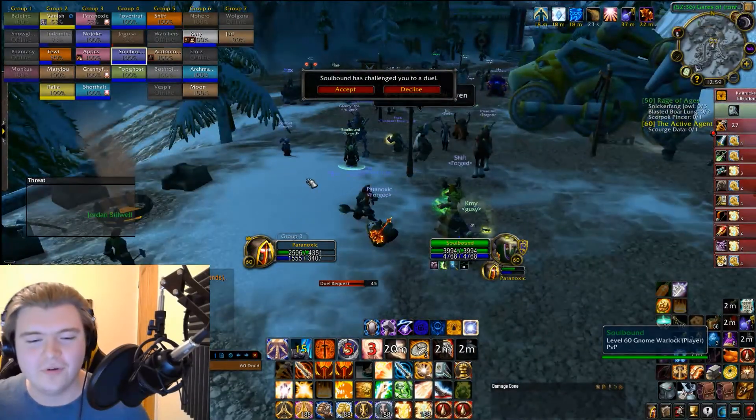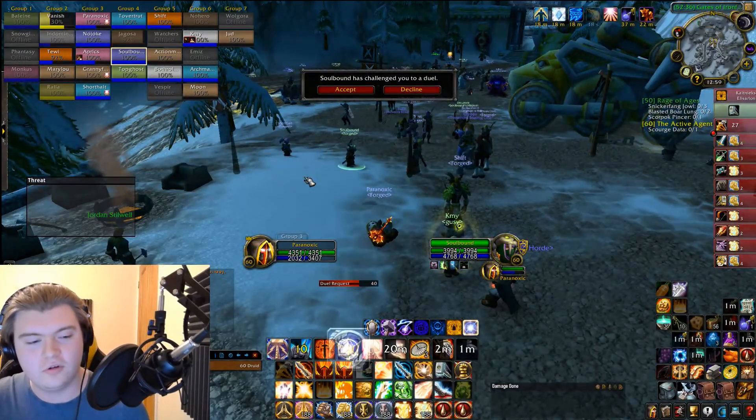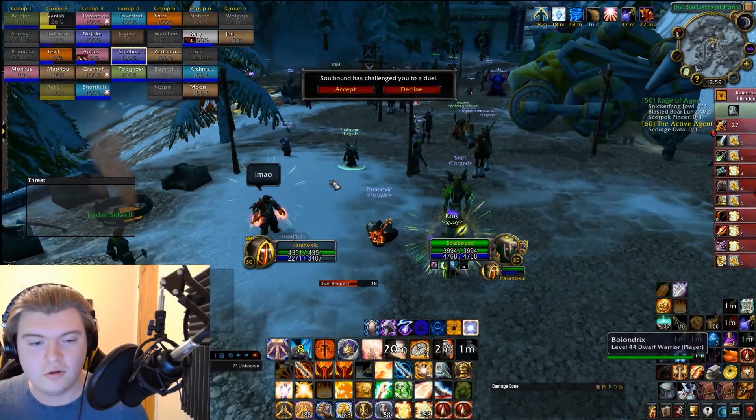If they Kidney Shot you, that's a 30% chance to block their Kidney. That is huge — if you block a Kidney you are out of CC for the next couple of seconds. They might toss a Blind at you, that's another cooldown they've wasted. If you're a dwarf you can get out of the Blind with Stone Form, and then they have to Vanish — you've just wasted three of their cooldowns. They have to immediately re-open or you're going to heal back up. It's a really grimy fight for rogues. You'll definitely come out on top as a Ret Paladin, especially if you've got sword and board and especially if you're a dwarf.